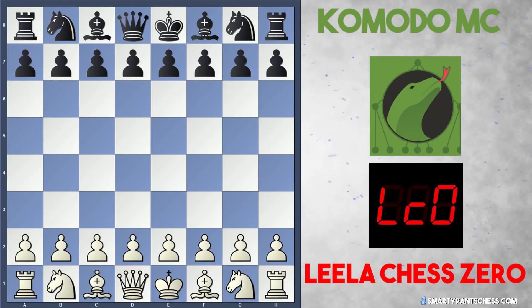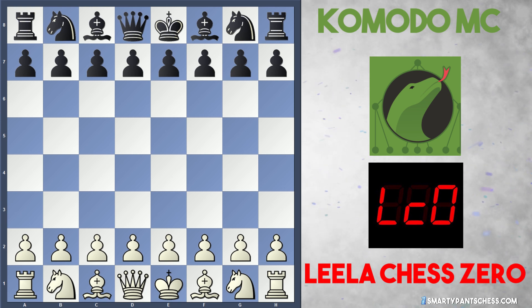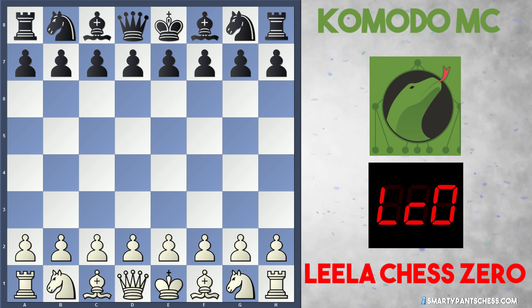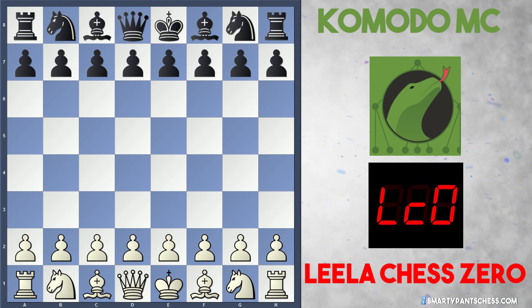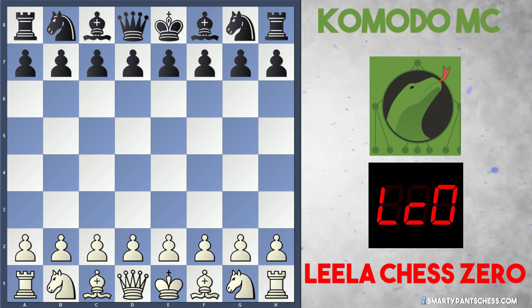There was a cracker of a game in the CCC 10 quarter-finals, once again on Chess.com. This game is Leela Chess Zero playing white against Komodo MC. This is a slightly different version of Komodo, apparently inspired by AlphaZero and Leela Chess Zero, so it's not as strong as the original Komodo engine, but still it would smash any human player.